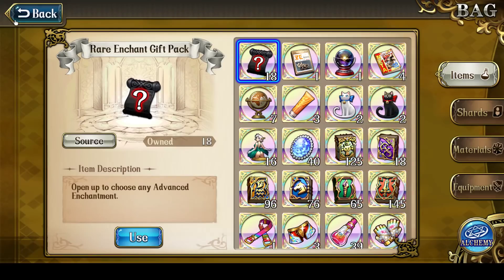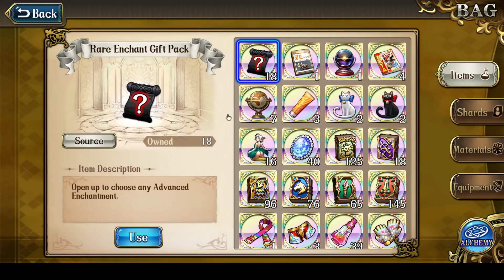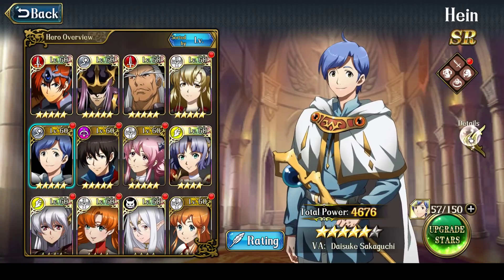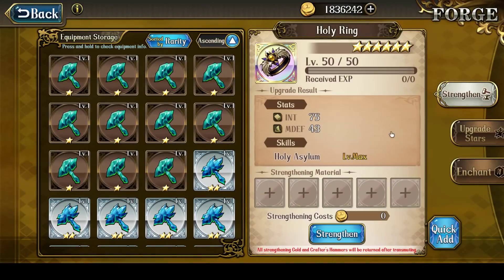I'm going to use these up and try to get a better enchant. There's 20 more scrolls for now. My gold is disappearing fast — it just shows how much gold enchanting with SSR scrolls does. Let's continue, I'm going to try a few more times.